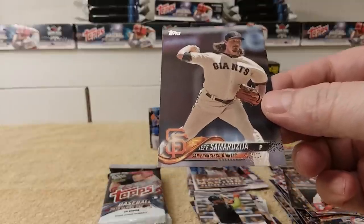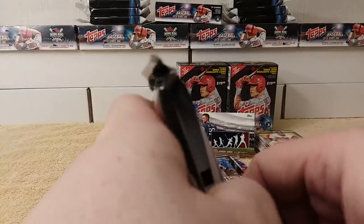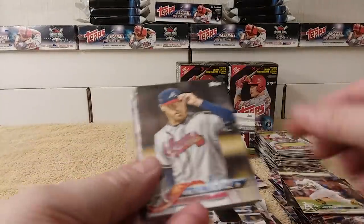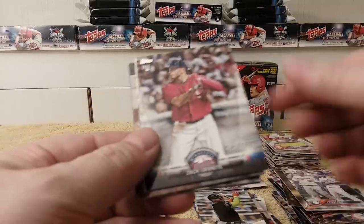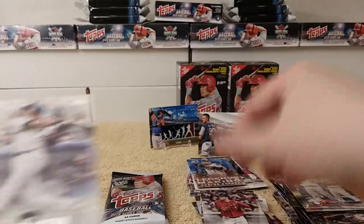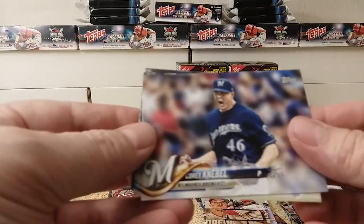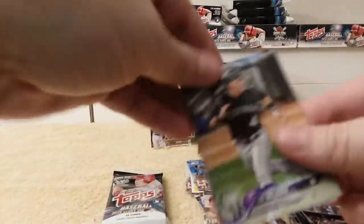Jeff Samardzija — I'm going to get that name before the end of this year, darn it. Chris Davis, Mike Fultenewitz, McGee and Hoss, Zach Granite, Rookies insert Rookie card, Derek Jeter Highlights card. Oh cool, another Opening Day Aaron Nola — I think I have that one already. Corey Knebel, Chris Raley Rookie card, Pat Valaika, Lance Lynn.